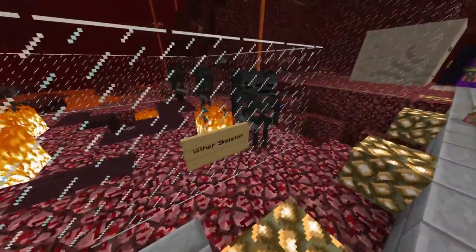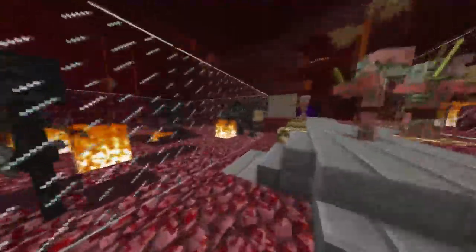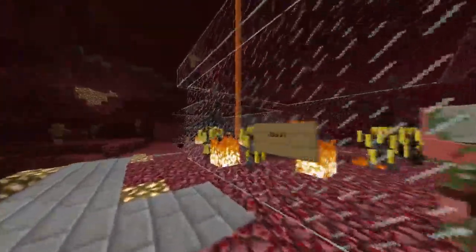Now let's look at the wither skeletons. These guys are just chilling here in a line — they're three blocks tall, which is a little bit scary to look up at. They sometimes drop their skulls, which can be used to craft the wither boss — very useful stuff. They also carry stone swords, and when they hit you they will apply the wither effect to you, which makes you lose health and makes them gain the health that you lose.